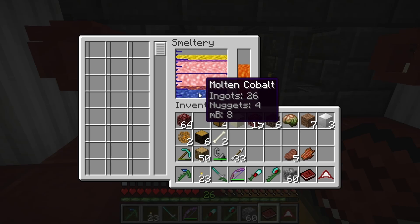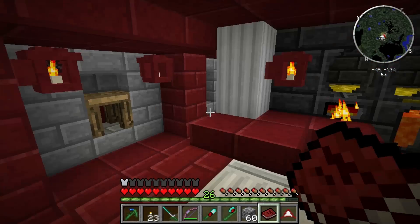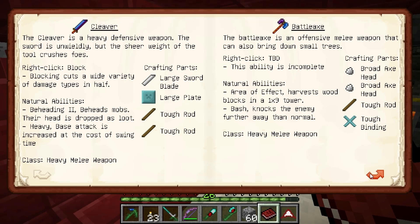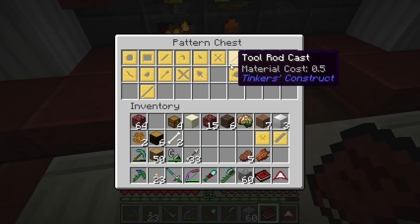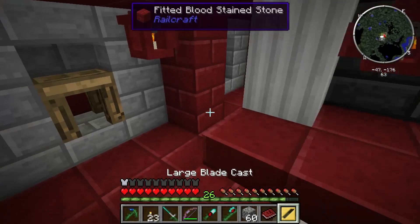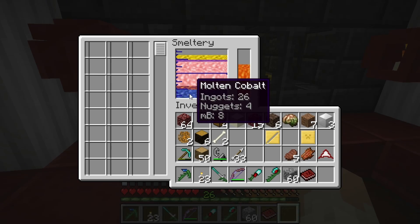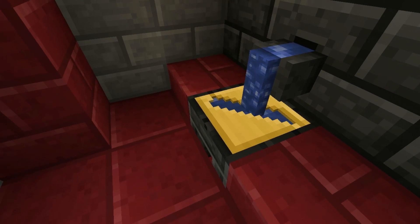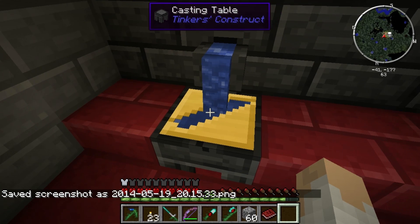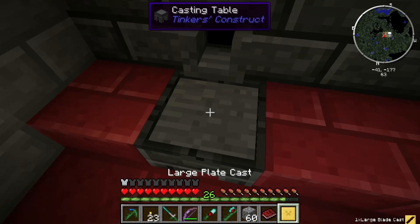We've got 26 cobalt. I want to make the blade out of cobalt — a large sword blade. That's eight, so now we're on 18 cobalt. What else do we need for that beast of a weapon? A large plate and two tough rods. I'll make the tough rods out of obsidian. So this is just an example of how you make one — put your cast in the casting table, get the material you want to the bottom, right-click and it will slowly fill up. There's your cobalt sword blade.